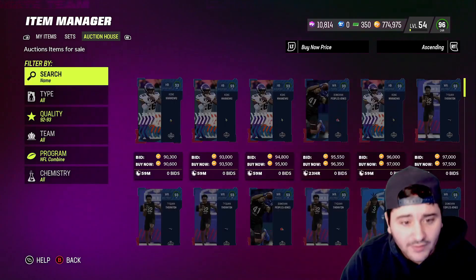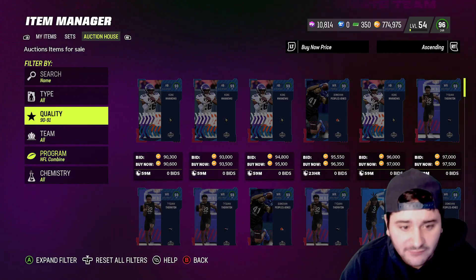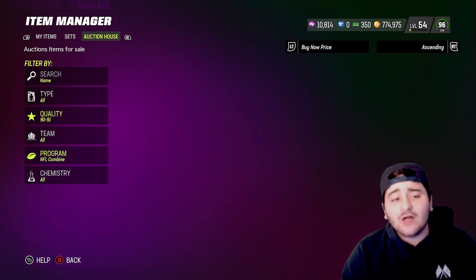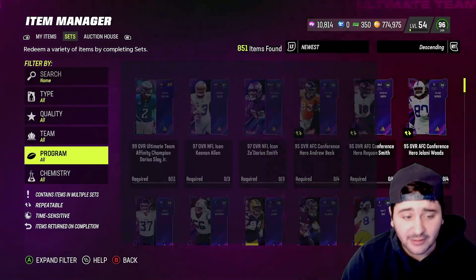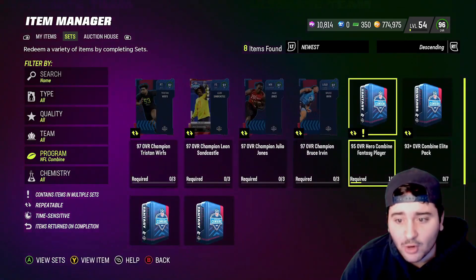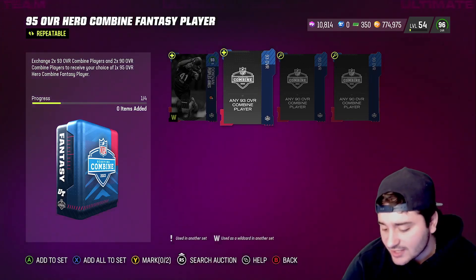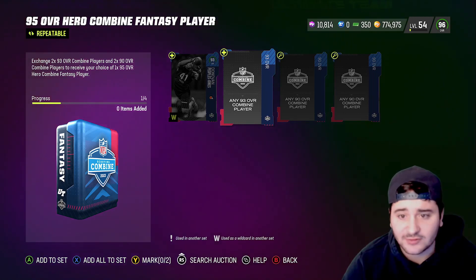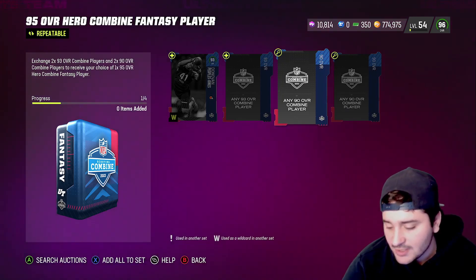We're going to 90 overalls — you can see they're going for about 25,000 coins. Now let's look at the sets. For the 95 overall Combine Hero set, you need two 93 overalls — at about 97,000 each, that's 194,000 — plus two 90 overalls at 25,000 each, that's another 50,000.